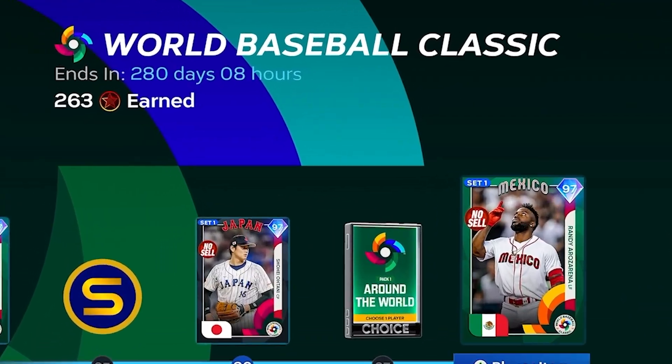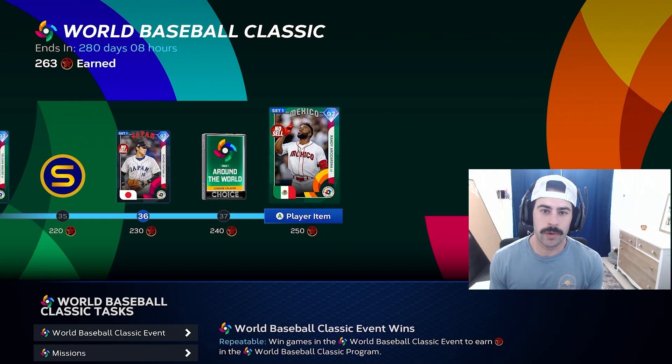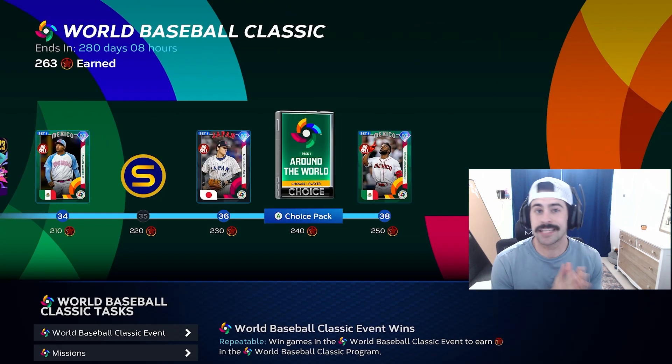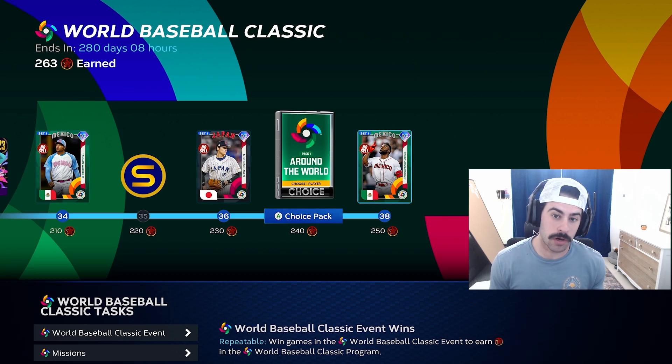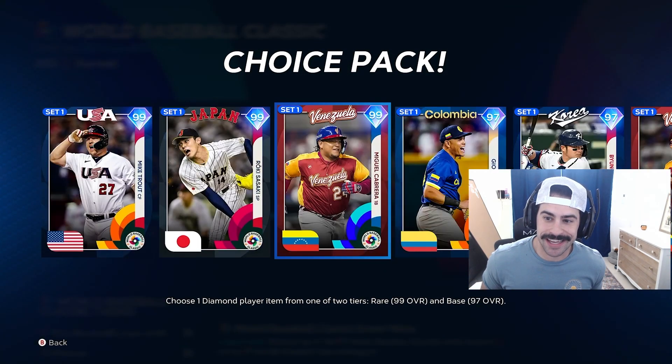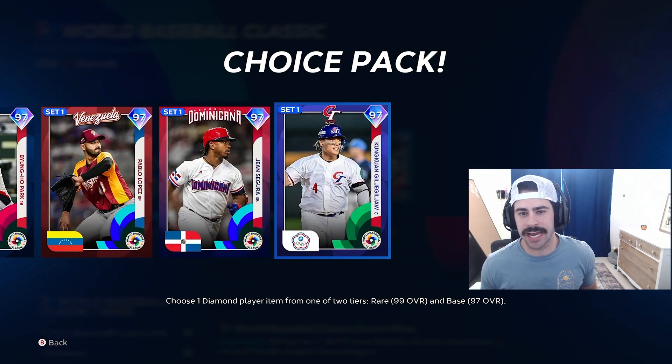We got through all 250 stars. We got the Randy Arosa Reyna and threw him right into the lineup. On top of getting Randy, we got the Around the World pack, where we have a chance at Mike Trout, Sasaki, Miggy, and then other 97s.